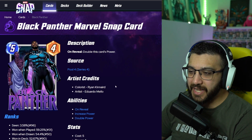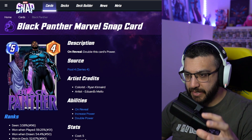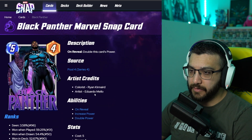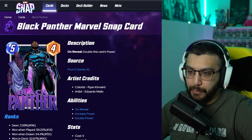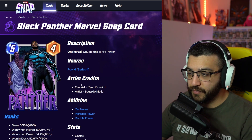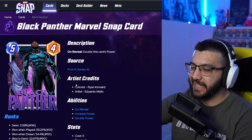Next is the season pass variant by Ryan Kennard and Eduardo Mello — this is so good. This is him becoming Black Panther from the movies, and I think this is the only variant where he's not wearing the mask, which makes him feel a little more human. The pose is kind of bland — he's just standing there — but the idea behind this variant is really cool. It is a season pass exclusive from November, so if you missed it, unfortunately you missed your chance.